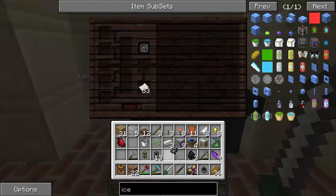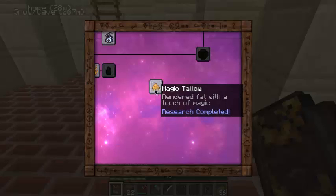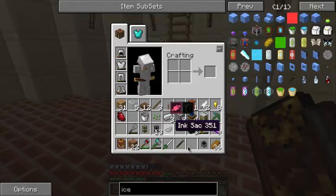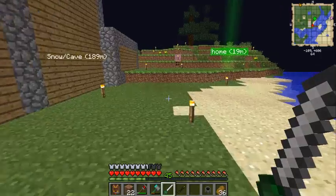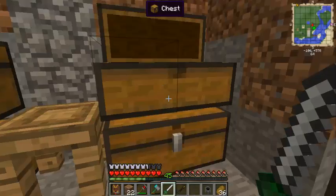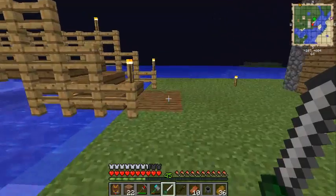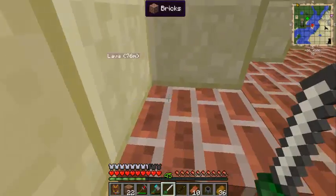Grab the coal back out and open this up. Now looking at our Thaumonomicon, it takes four food and five vis. Do we have anything on us that gives us four food? It doesn't look like it. So let's go convert some of that zombie flesh. I keep going to that inventory slot thinking that's where my stuff's gonna be. We're going to have to be careful. I'm going to need a water supply as well - trying to think of where I'll want it.